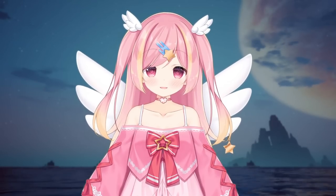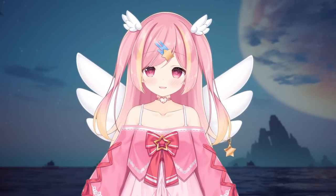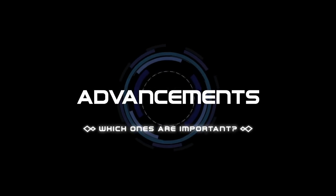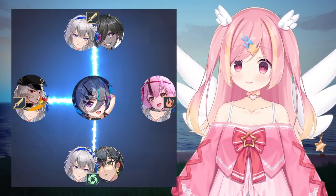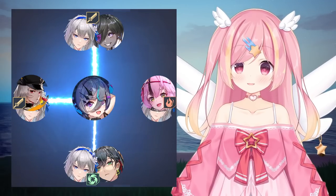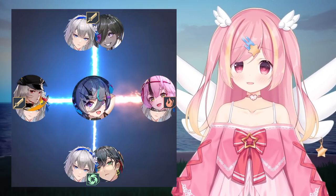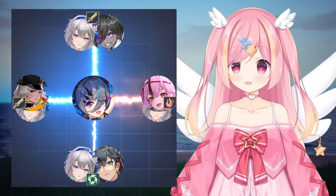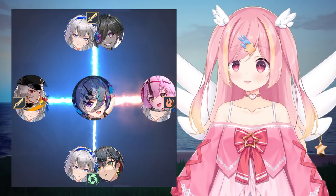This pretty much covers her basic kit. Now let's dive into her advancements. Genono's advancements provide generic value for most teams, except the rainbow lawn team, which we'll go over later. As this team is an exception, I'll detail the expected value in both standard teams as well as the lawn team.